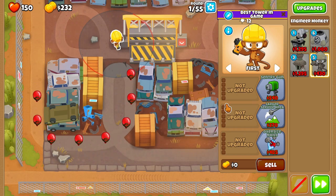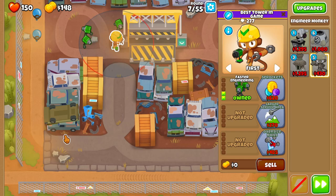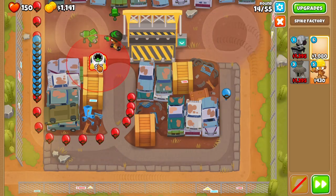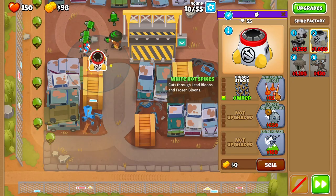First step is to place an Engineer and upgrade him to Sentry Gun, Faster Engineering, and Sprockets. I have no clue what Sprocket means, but anyway, next step is to build a Spike Factory and upgrade it to Bigger Stacks and Wide Hot Spikes.